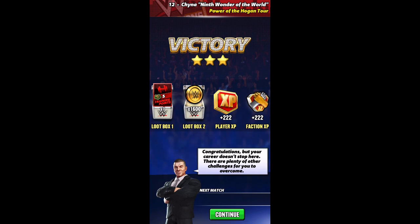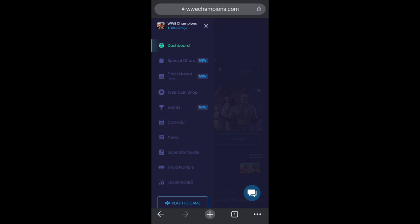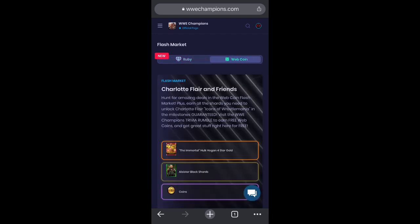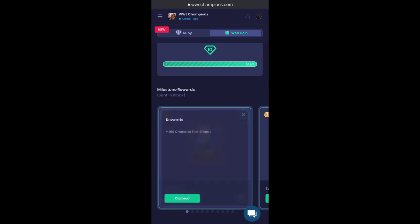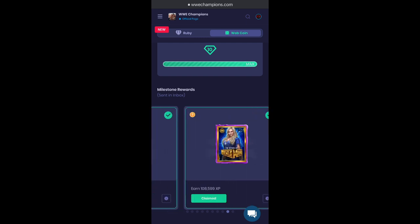Now that we've looked at the gameplay, let's hop over to the portal and talk about how to go about acquiring her. You're on the portal and wondering where do I find Charlotte Flair? You hit these three lines up top, you go to flash market. Because it's a weekend, there's a ruby market — that's not important for Charlotte. You want to hit the web coin market and it says Charlotte Flair and Friends. You scroll all the way down to milestone progress. There are 10 milestones, and you earn XP by purchasing things. There are 160 shards in each milestone.